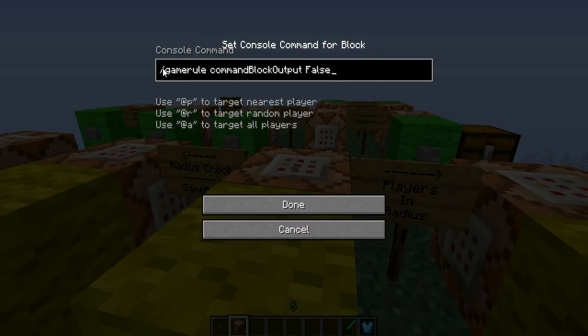Game rules are things like fire spread, and command block output — which is whether or not you see the little text saying something was given to a player. This will actually turn that on or off. You do backslash gamerule and then the name of the game rule — I'll have a link to those in the description. So for commandBlockOutput, since there's false after it, you put true or false at the end.